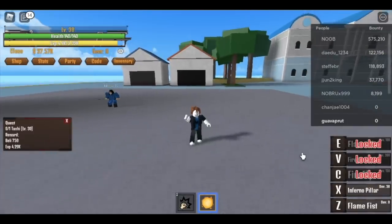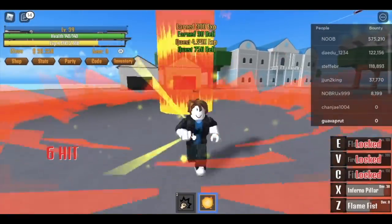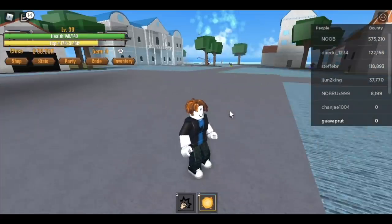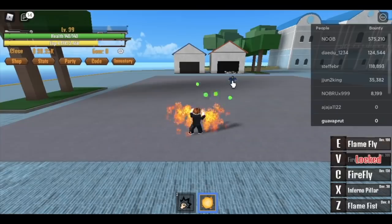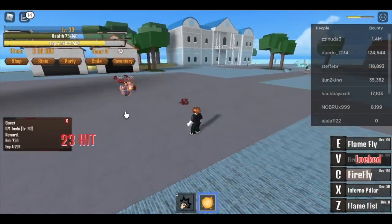So now when you reach level 38, we will be unlocking another skill, and this skill is very strong. If you can use this in PVP or in mobs — the Firefly. This is kind of slow but very strong. One hit — you can one-hit Tashi. Now, leveling up will be a lot faster.